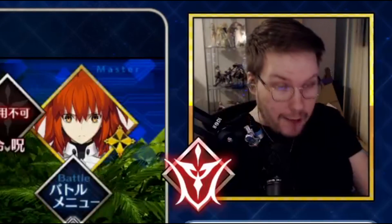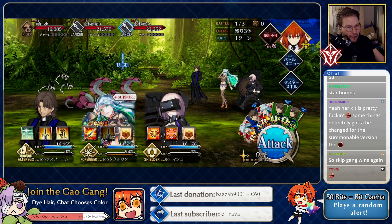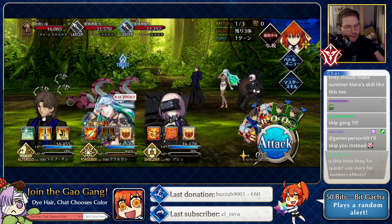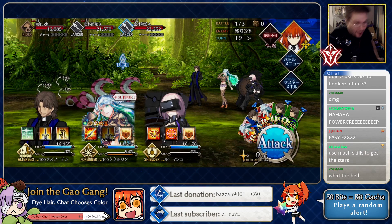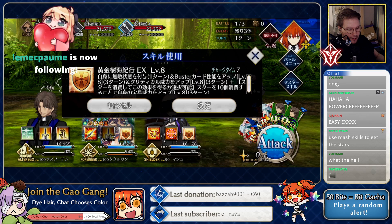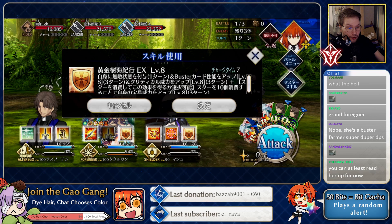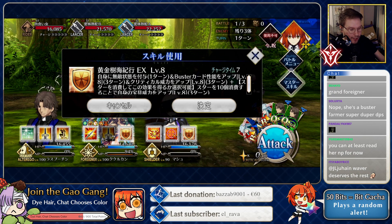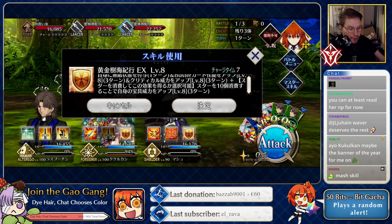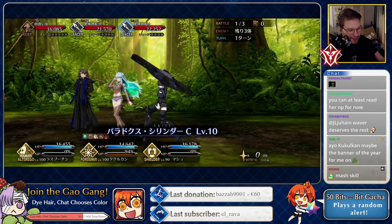It's a 50% battery — a targeted 50% battery! Oh my god. So she's a support that can also protect you and give you utility if you pay some stars, on a six-turn cooldown. Looks pretty good. The third skill — on base, self invul for one turn, buster card effectiveness for three turns, and crit damage for three turns. And if you pay 10 stars, self MP damage for three turns as well.